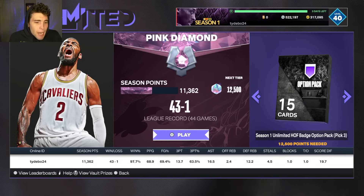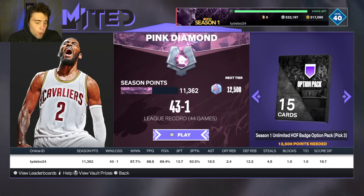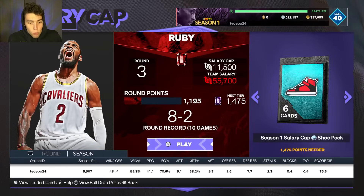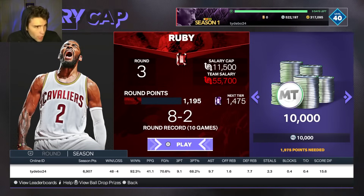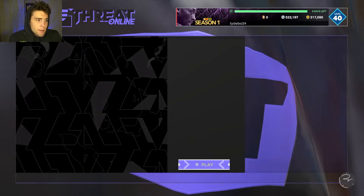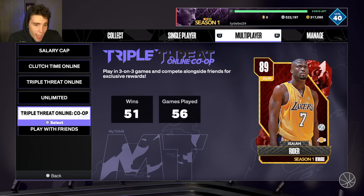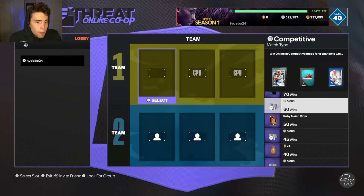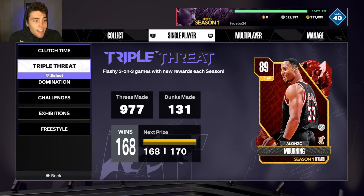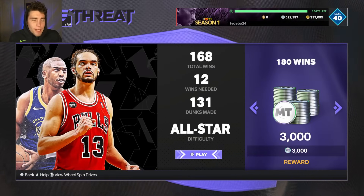The last big point: make sure if you're close to any big-time reward that you grind that out. If you're at 12,400 points in Unlimited, play one more game to get that Hall of Fame badge option. In Salary Cap if you're close to 10,000 MT, get that done. In Clutch Time Online at 39 wins, play one more game for the 10,000 MT. Same in Triple Threat Online - if you're at 99 wins, play one more game. In co-op, if you're at 59 wins, grind one more game to get that 5,000 MT.